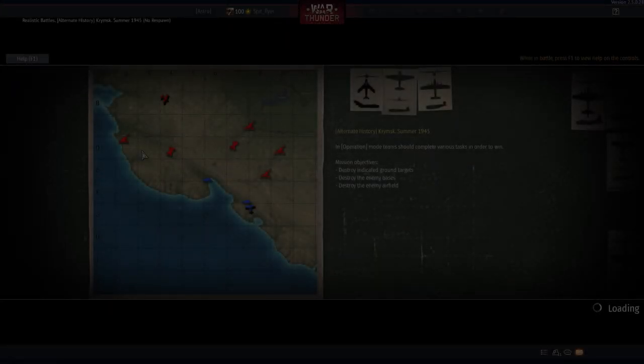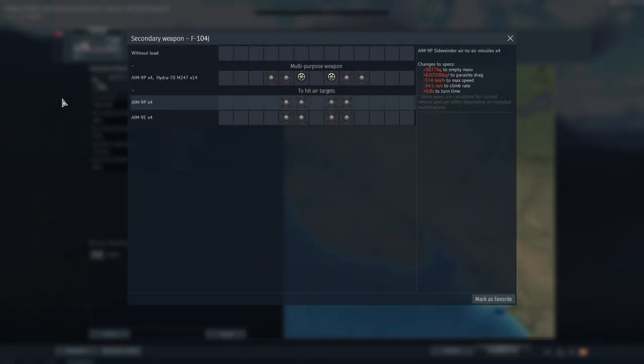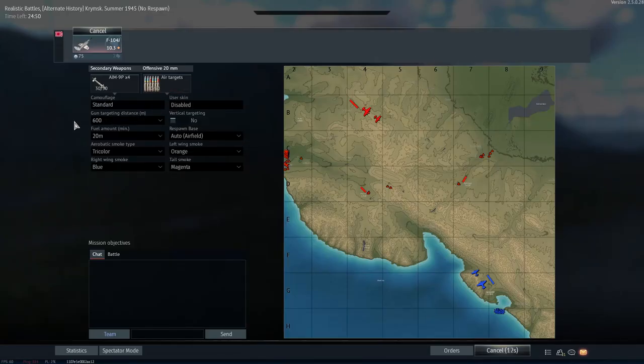G'day ladies and gents and welcome back to War Thunder. As update 2.5 ICWA Strike dropped, we received a change that we weren't really anticipating, but was really cool nonetheless — and that was the F-104J receiving four AIM-9Ps.